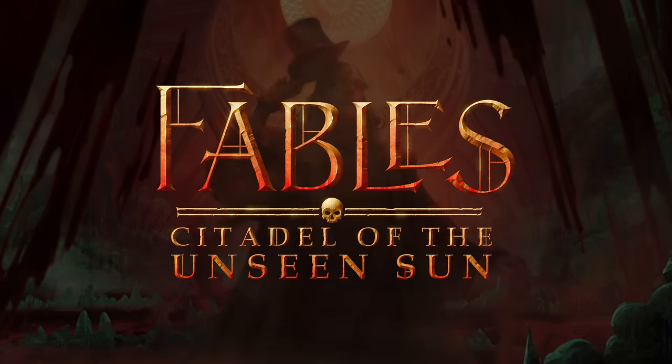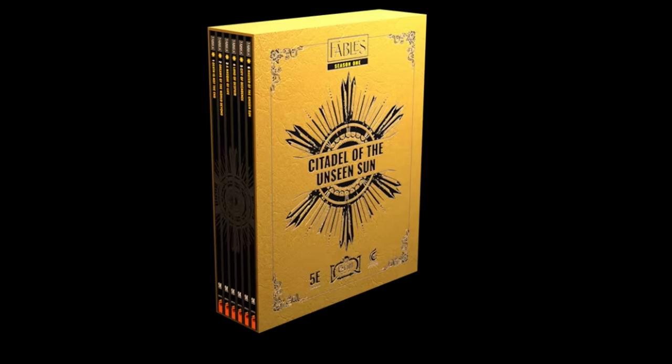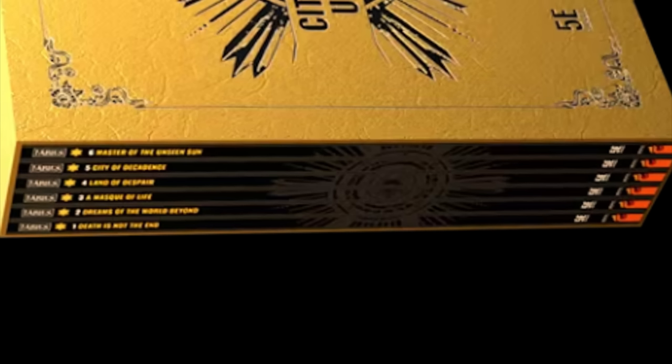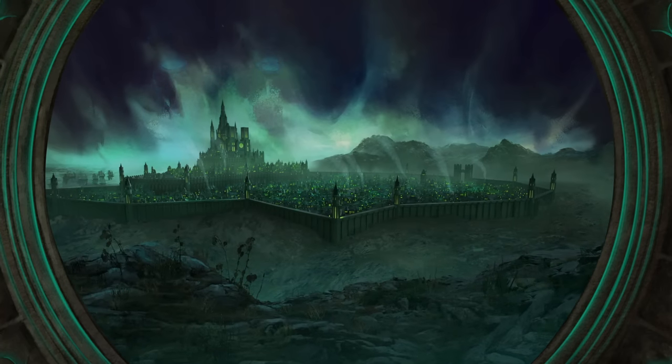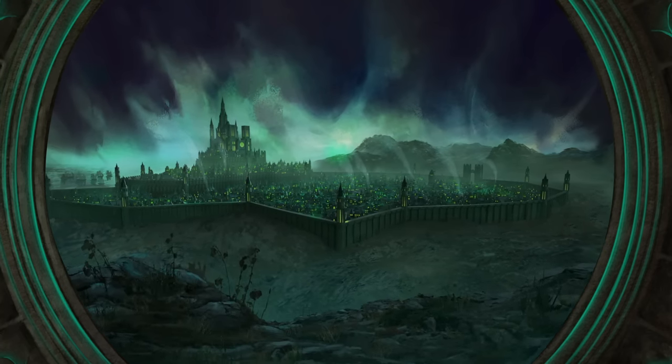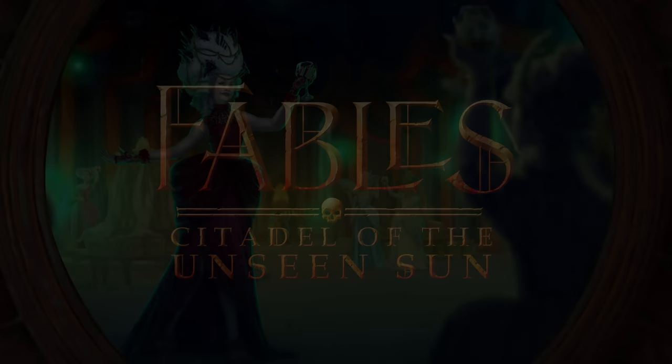This video is sponsored by Ghostfire Gaming and Citadel of the Unseen Sun, which is going to be in a physical version. Look at those books — they look beautiful. It's a six-book slipcase set. It's all the Fables Adventures in a physical version. You can go check it out with Backerkit via the link down below to get notified when the project goes live. Yee-haw!